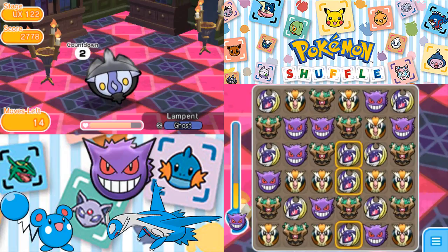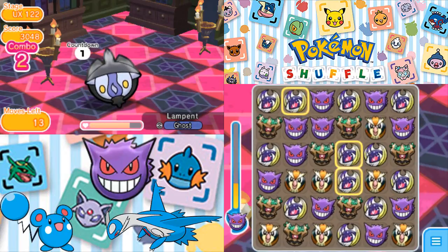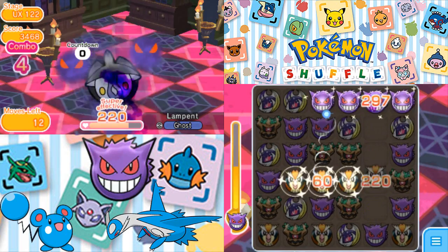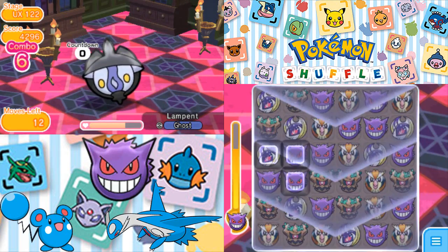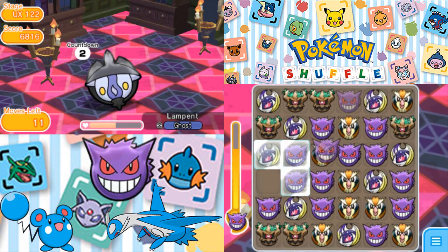I could go for Lunala, but we're not going to get a combo from there unfortunately. Trevenant's not a guaranteed activation. I think I have to go for Lunala anyway, even though it's not gonna activate — it at least gets a combo. Now let's get the Mega Evolution.